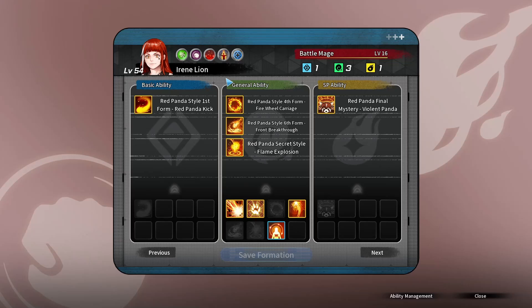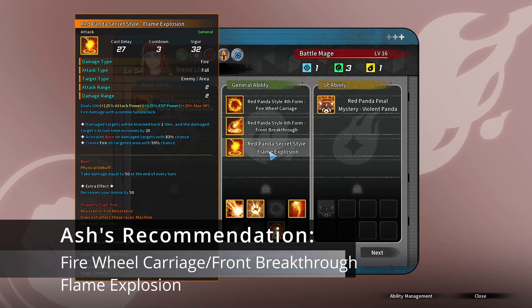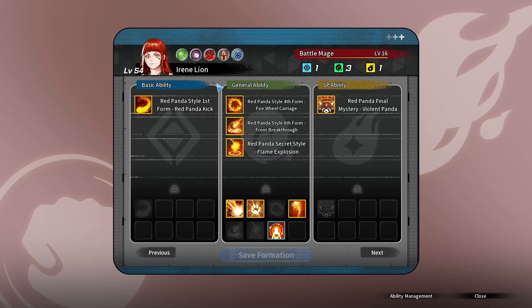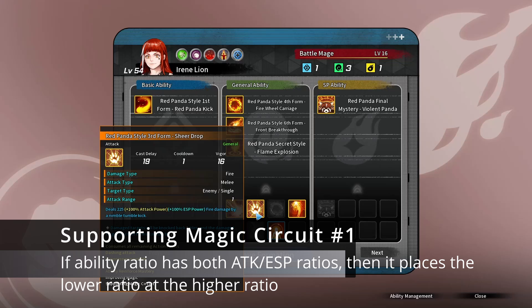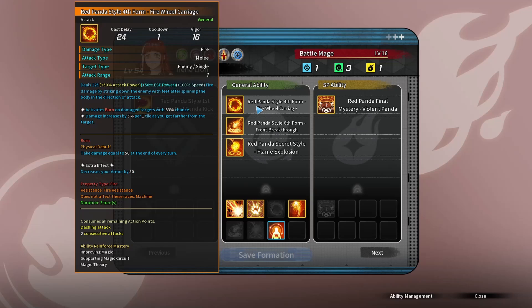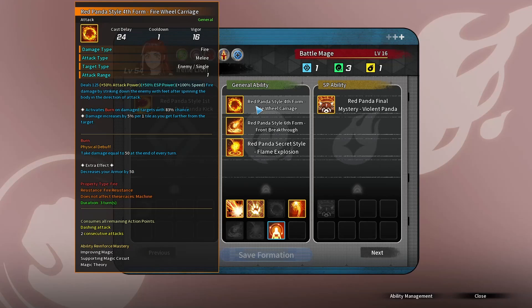For general abilities, my recommendation is Firewheel Carriage, Front Breakthrough, and Flame Explosion. All of these are good options, except perhaps Somersault. This is actually because of an ability called Supporting Magic Circuit. In short, it takes whatever the ratio is — normally Firewheel Carriage is 50% attack power and 25% ESP power — and makes the lower ratio equal to the higher ratio. So for 50-25, it becomes 50-50, which is absolutely insane. This applies to all of them, with the exception of Front Breakthrough and Violent Panda.